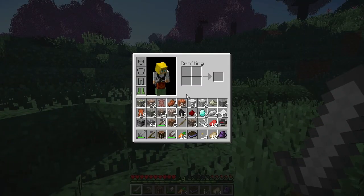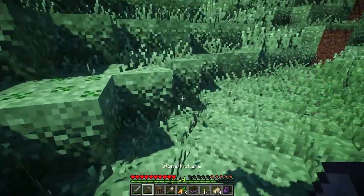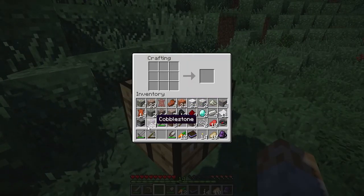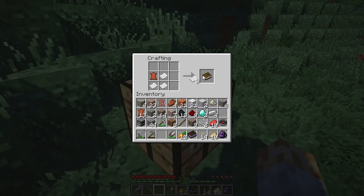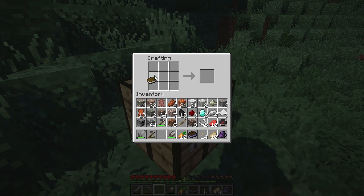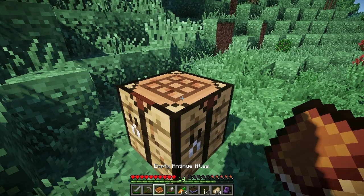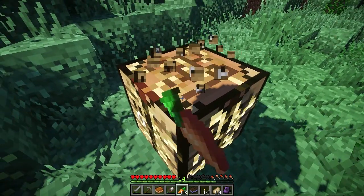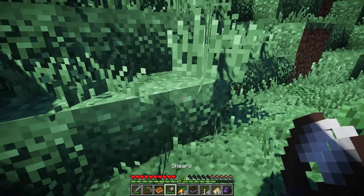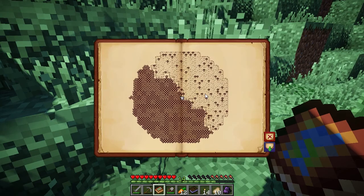So we got 14 leather, which is quite a bit. Do I have some paper? I have some paper left. And I have my compass. So let's go right ahead and craft our little atlas here. We have a book and we need a compass — and we got an empty antique atlas. Yeah, that's the antique atlas mod. I think the atlas is the only thing it adds, but it looks pretty cool. Let's check it out.